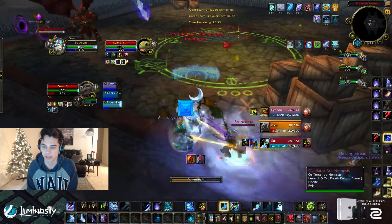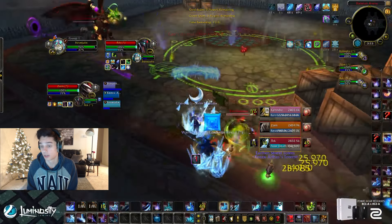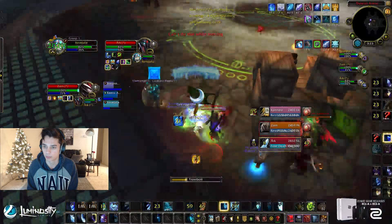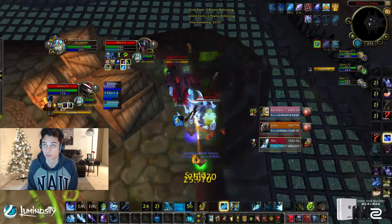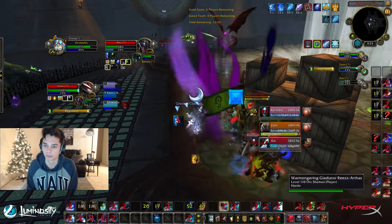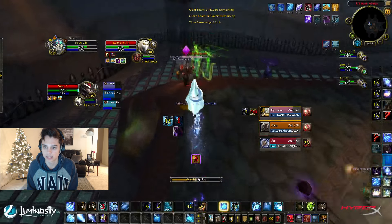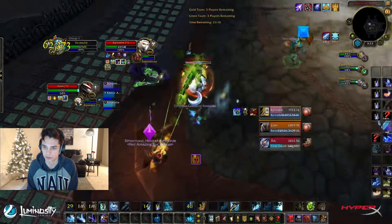We do want to stay away from boxes though. We want to play more in the middle of the map so they can't line of sight when they get low HP. You just keep Frostbolt, Frostbolt — five Frostbolts, then a Glacial. Keep Frostbolting and you pop your Iceform, keep Frostbolting into that Iceform root. Then Frostbolt, Ice Nova, Frostbolt, Flurry, Shatter combos, more Glacial Spikes.